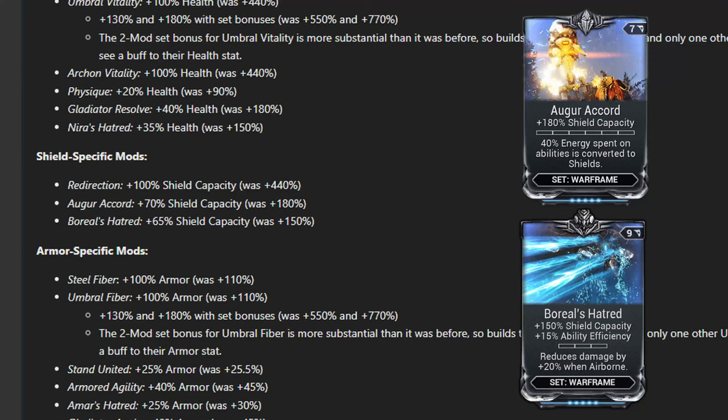Four mods in particular stand out. Augur Accord and Boreal's Hatred, if they get the changes shown in the workshop, will be significantly buffed with the October update. Currently, Augur Accord gives plus 180% shield capacity, which on a frame like Excalibur will take him max ranked from 300 shields to 480. In the new update, which is also bringing max rank Excalibur to 370 max shields, the mod will provide a 70% shield hit point buff, raising him to 629 shields. Augur Accord is going from being 40% of the power of Redirection to 70%. Likewise, Boreal's Hatred is going from 34% of Redirection to 65% of it.